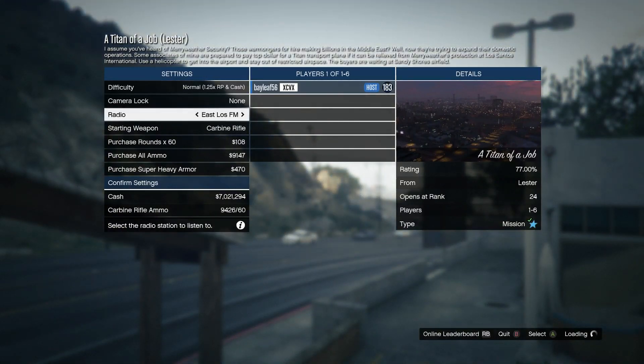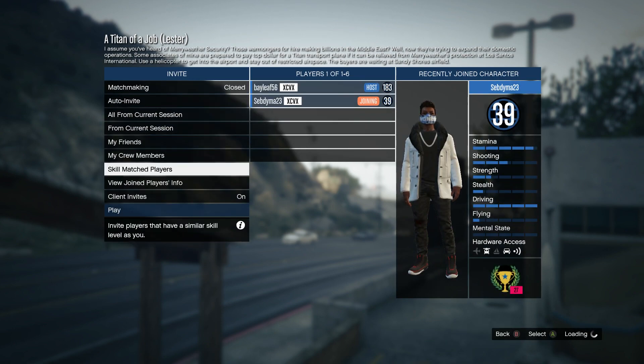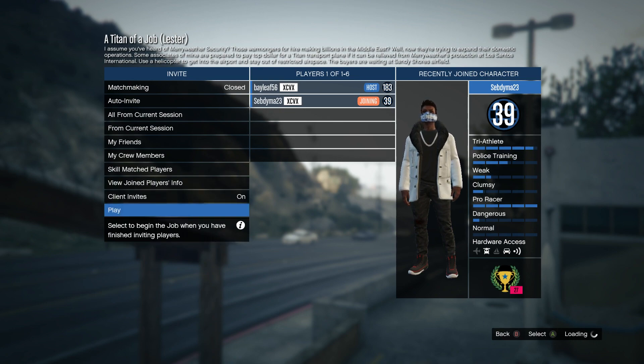When you guys are in the Titan of a Job, you don't have to set up any things. As soon as you guys are in the Titan of a Job, just invite your friend, or your friend can just join you off the Xbox app or something. As soon as your friend has joined you, start up the mission and I'll show you guys what to do after.